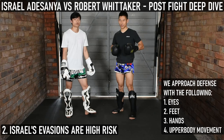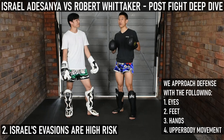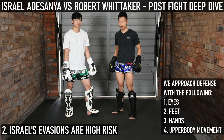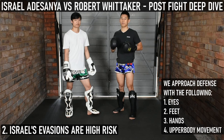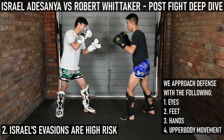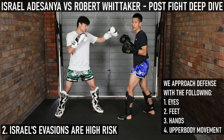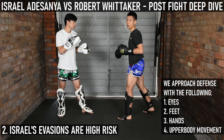When I was watching the fight, as a fan I was quite stressed watching Israel defend a lot of the shots. A lot of times he would lean back and be so close to getting clipped. At Counter City, the way we analyze defense is always: eyes, feet, hands, then upper body movement. The most important first line of defense is your eyes — you've got to be able to see the shots. If you have your guard fully closed up and you can't really see anything, or a jab covers your eyes, he's taking away a lot of your defense.